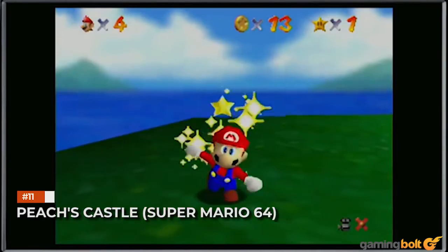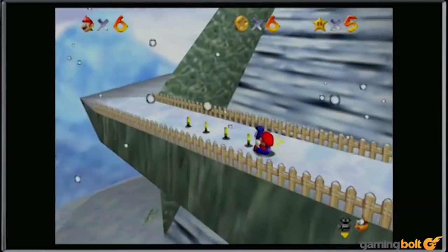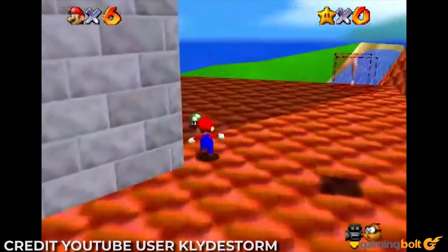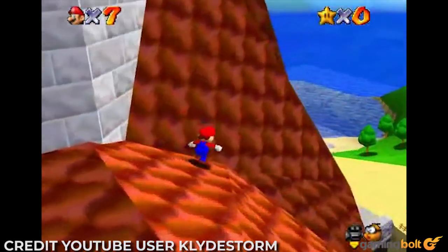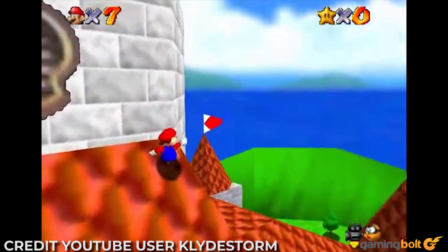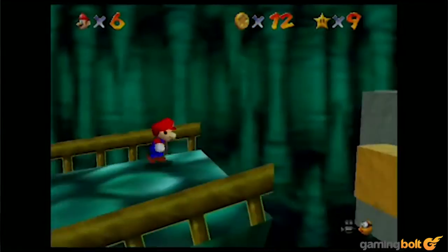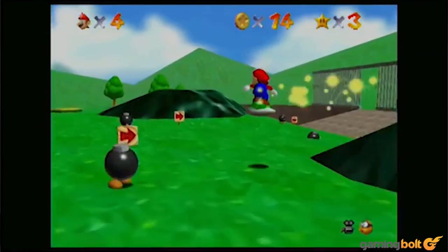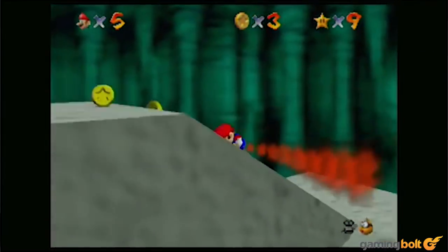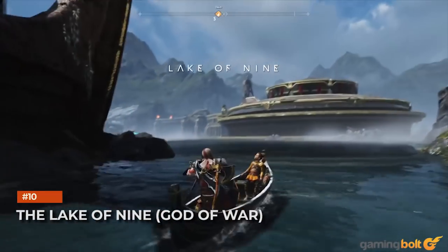Peach's Castle — Super Mario 64. Simply by virtue of being one of the first — if not the first — fully realized 3D hub world in most gamers' memories, Super Mario 64's Peach's Castle deserves a place on this list. But there's so much to love here beyond just that. Not only was it specifically structured to beckon further exploration, it also acted as a safe ground for trying out your various moves — of which the combinations in this game were countless — as well as being packed with loads of great secrets and Easter eggs.